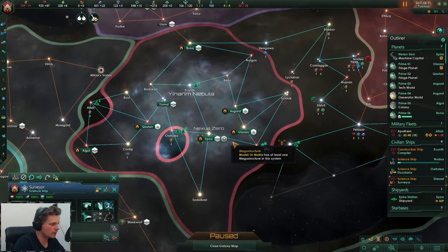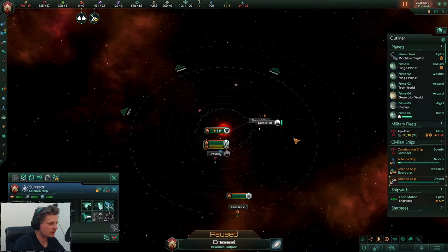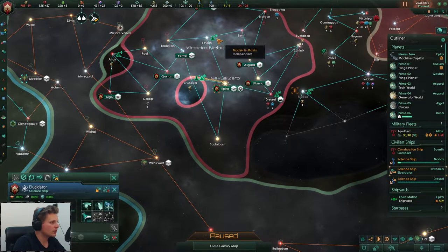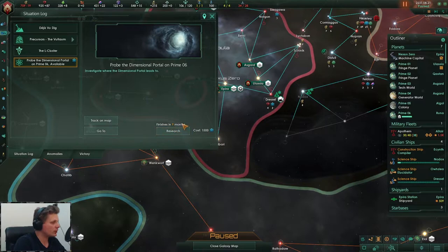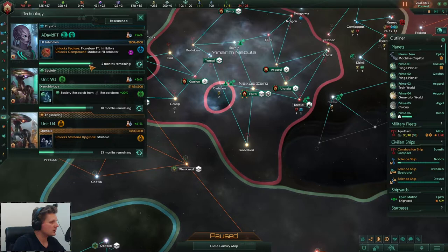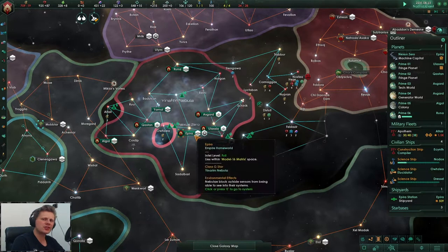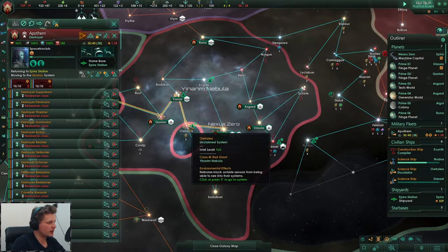Is there another one in here? Yes there is - let's excavate that site, maybe we'll get another planet out of this, who knows. We don't have the FTL inhibitors yet, once we do - that's in two months - we will do the drone thing. I think it's the one that feeds you minerals, at least I hope so.